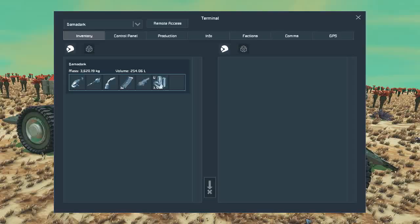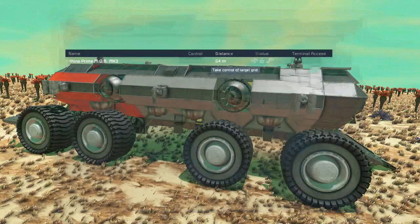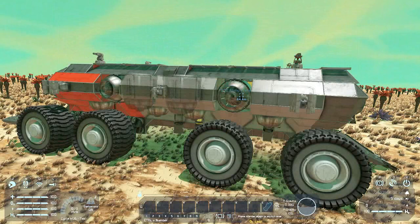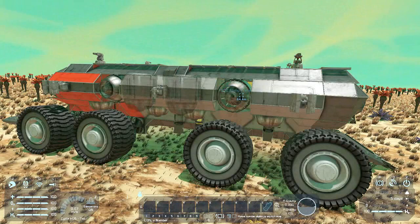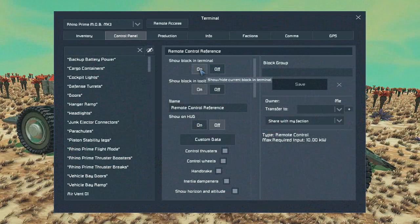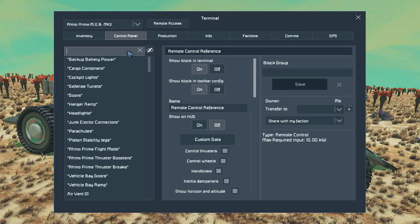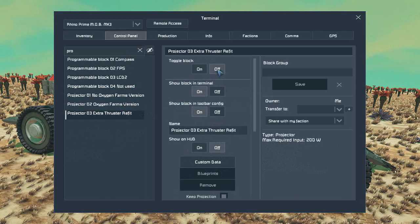If you actually need additional thrust to help get you in the air, there are two upgrades you could choose from. Number three is the additional thrusters refit that adds two thrusters — you have to move your turret or remove it, your choice — and this gives you additional thrust to stay in the air longer. Also, some planets do not have oxygen, so you need oxygen generators, but you only have so much ice, so you need oxygen farms as well. I also made another blueprint for that: this is the oxygen farm version.